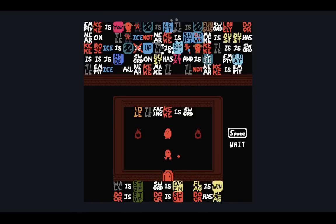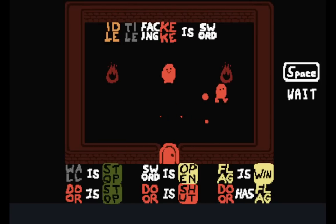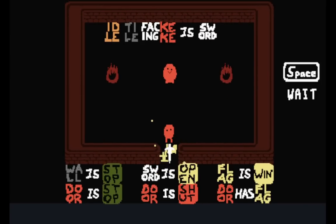If I idle, which is pressing space, I bring out my sword. That's why there's also a space on the very right side. I can use my sword to open the door, and there we go.